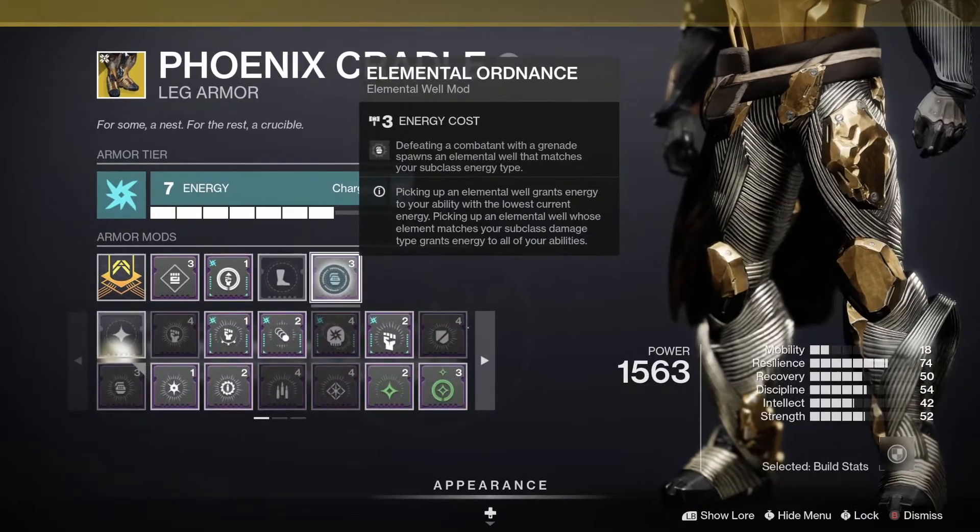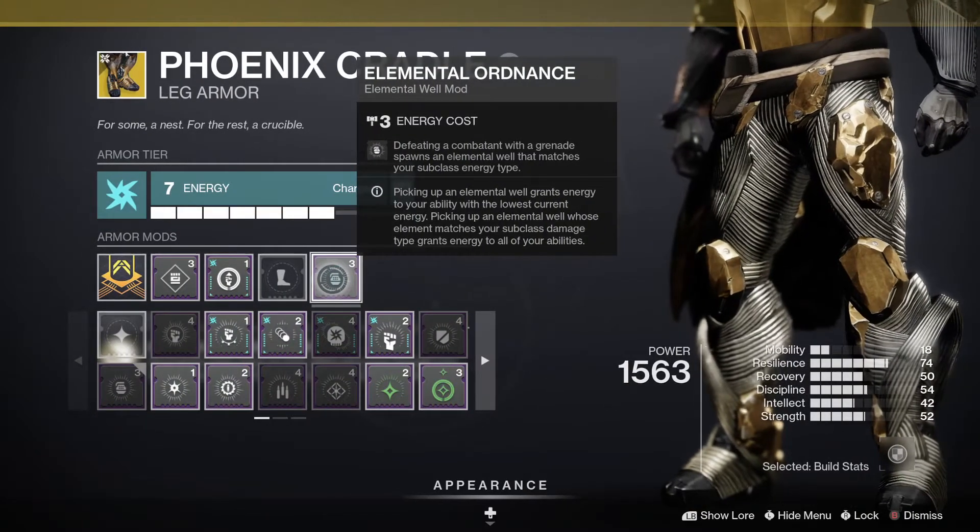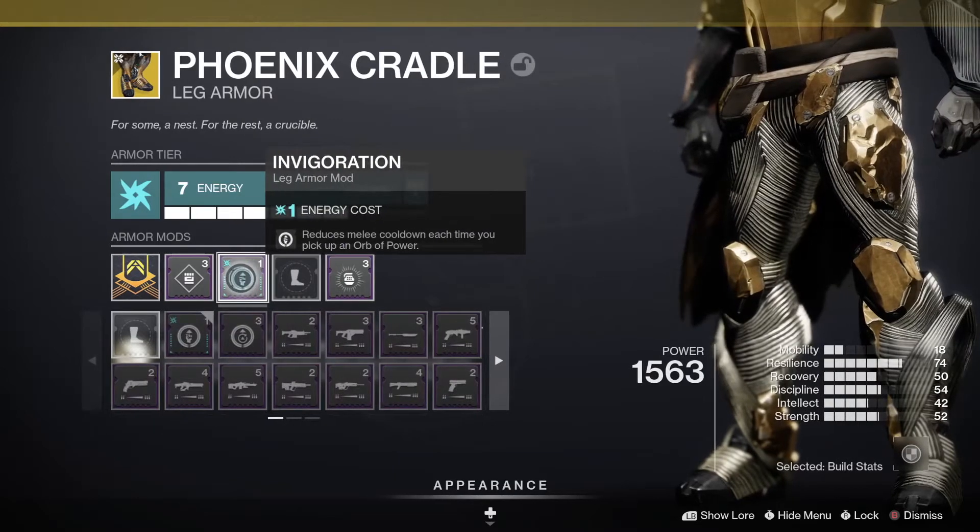For the Phoenix Cradle mods, you'll want to run Elemental Ordinance and Invigoration, so every time you pick up an Orb of Power you're reducing your melee cooldown.